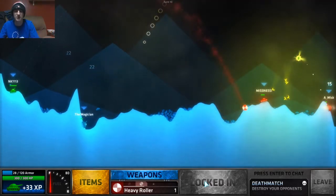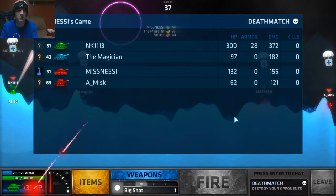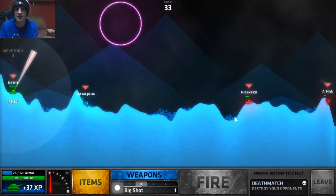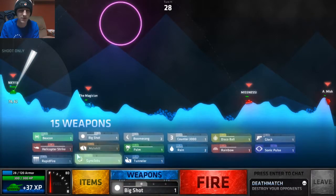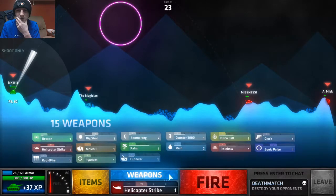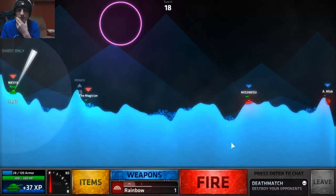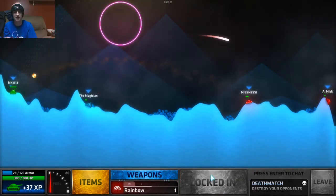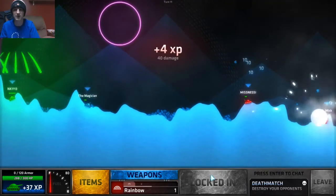My teammate's almost dead though. They are down to 62 and very low. I still didn't get great weapons — I'll put a helicopter strike. Actually, do I want to do that? Let's go for a rainbow. I think with one more power I can hit at least three or four of these rainbows and hit him. Yeah, there you go — 40 damage, that's good.